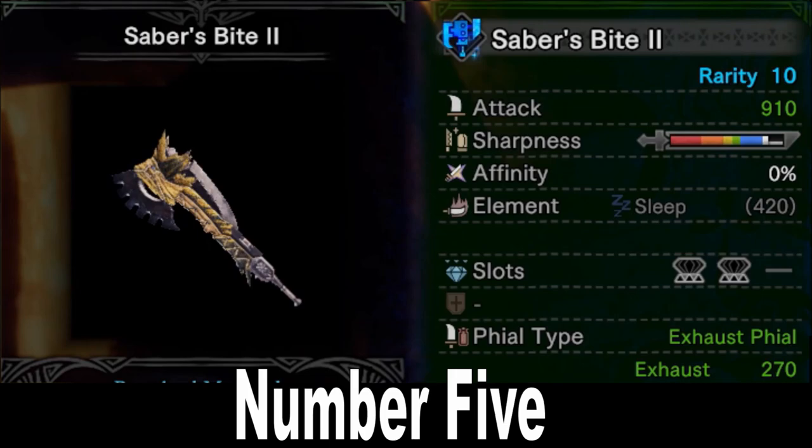And it has a very rare phial type, the exhaust phial, which means your sword mode attacks will do KO damage. I find that typically you can knock out a monster in 3 or 4 full discharge combos on the head. Good raw, extreme ease of crafting, and low rarity for augments plus exhaust phial is actually a really good combo, and is great to carry you through the early to mid game.